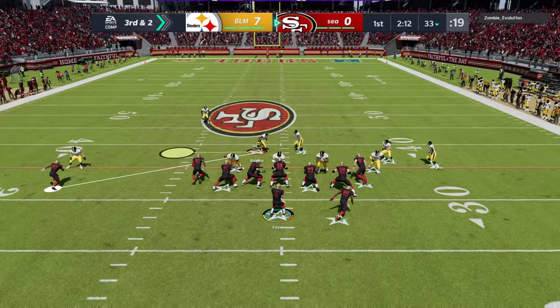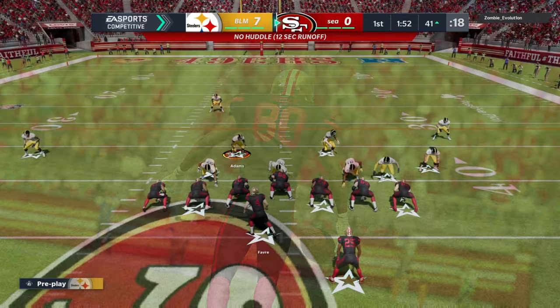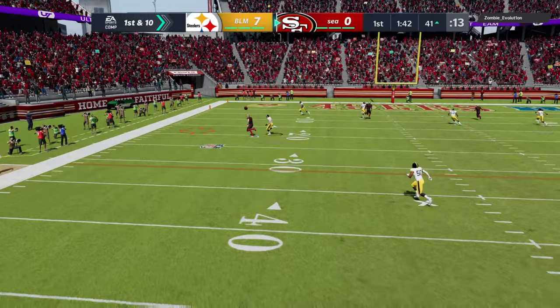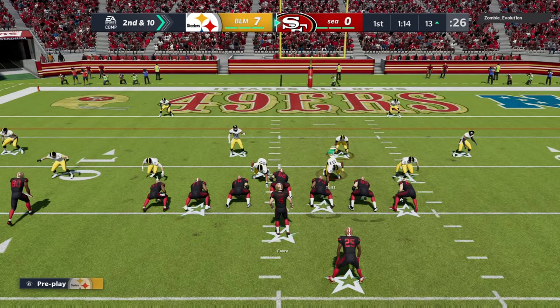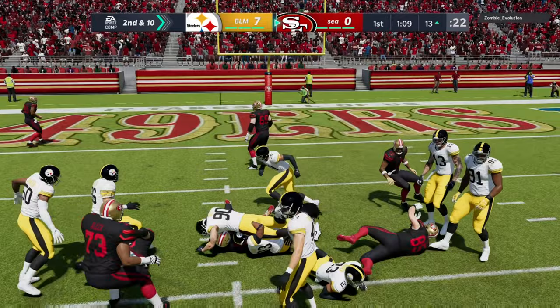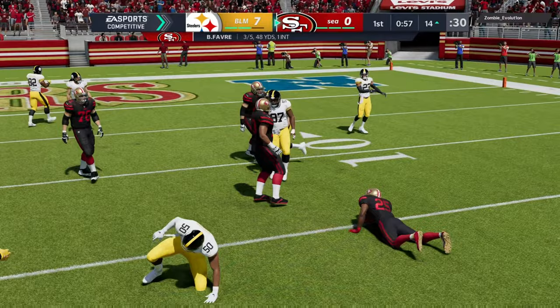It seems like my opponent will be running the ball non-stop after throwing that pick. That's a good throw — I wish he fumbled that. I took off Acrobat on my defender — he probably could have had that pick if he still had it. That should have been a pick — why did Joe Hayden swat it? That should have been an interception right there, Joe Hayden just swatted it though.